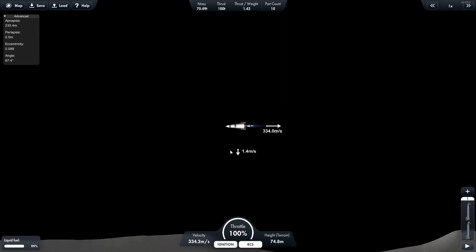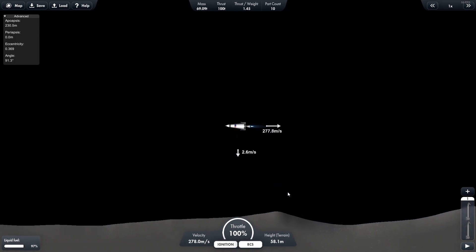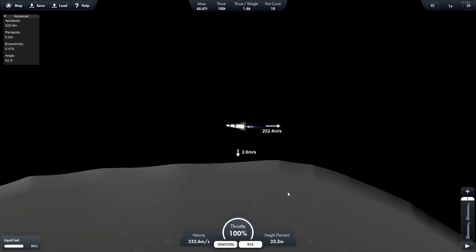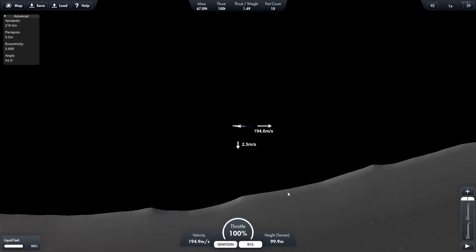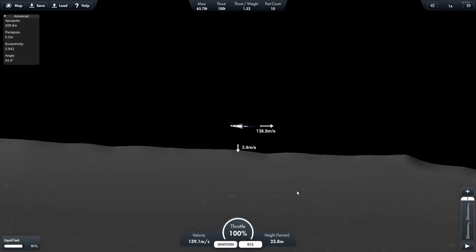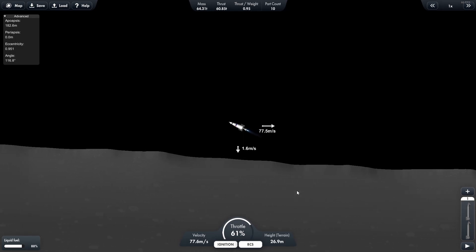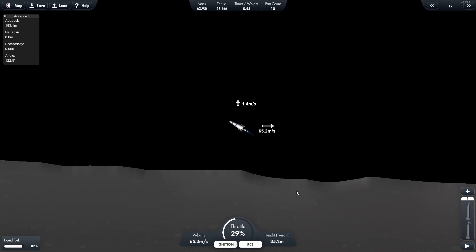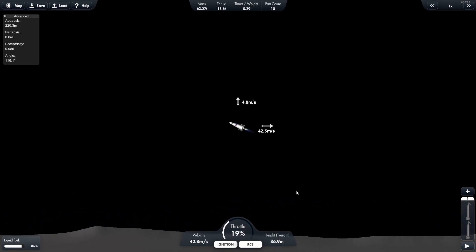I'm trying to land this lunar skiff from a very low orbit to my lunar base. In order to do that, I am doing a retrofire burn and just almost hitting that peak but passing it. At this point, it becomes relatively elementary to ensure that I'm slowing down, but at the same time, keeping the rocket from crashing into the moon. I'm going to slow down here but speed up the video.